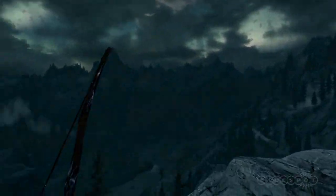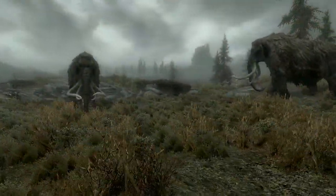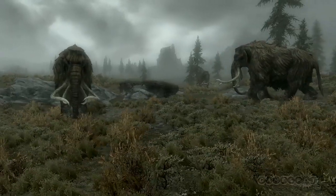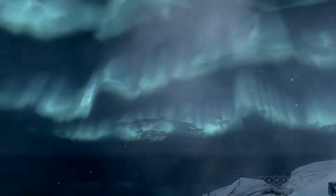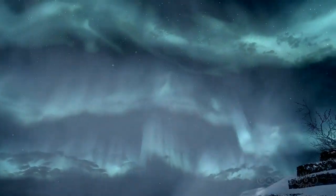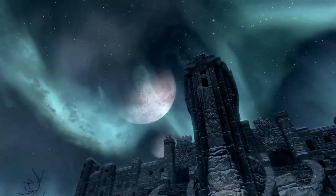We've all been there in Skyrim. Maybe you've just skilfully dispatched a frostbite spider with a perfectly aimed arrow, stumbled upon a herd of graceful woolly mammoths trudging through the tundra, or reached a snow-capped summit to see a glowing aurora fill the sky. And in that moment you wish: why can't the real world be more like this? Well, what if it could be? In this episode we find out just what it would take to turn our lame real world into a fantasy land, something like Skyrim.